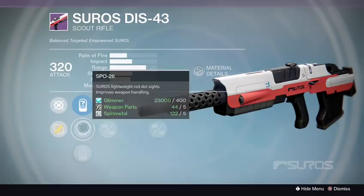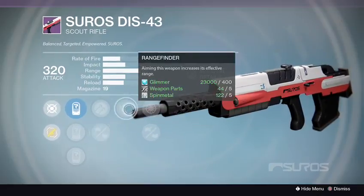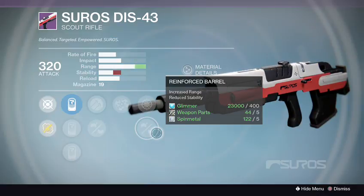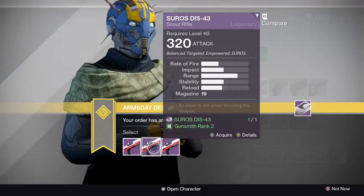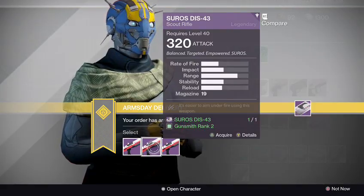Rank 3 has SLO-19, SPO-26, SPO-57 with Hammer Forged, Feather Mag, Rangefinder, Snapshot, and Reinforced Barrel — but that causes a reduction in stability. Definitely pick rank 2 for the Soros DS 43. It has stability, may take a slight range reduction, but it's perfect for either PvE or PvP. I really like the Unflinching on it, because apparently scout rifles and shotguns are the meta right now.